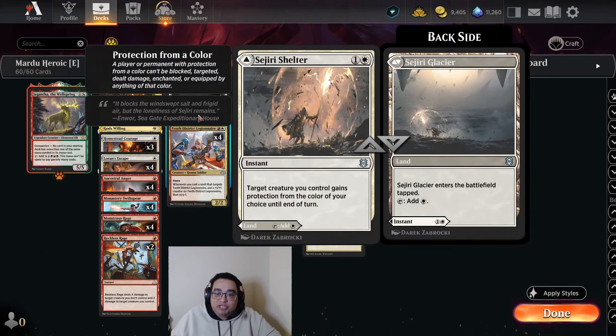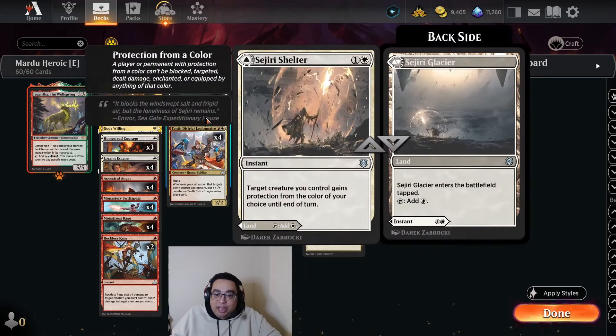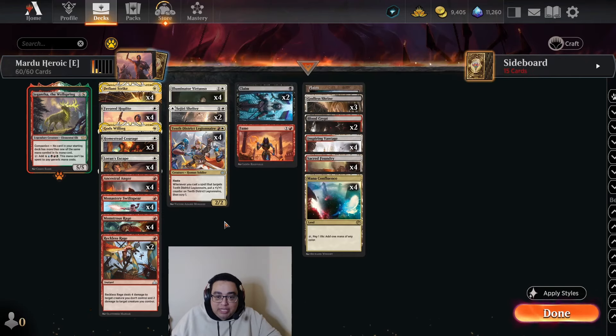We also have two copies of Tajic, Legion's Edge here, as this version can play a slightly longer game with Claim to Fame — bringing creatures back out of the graveyard and getting a bunch of power. Having a couple of these effects matters a lot for this deck.